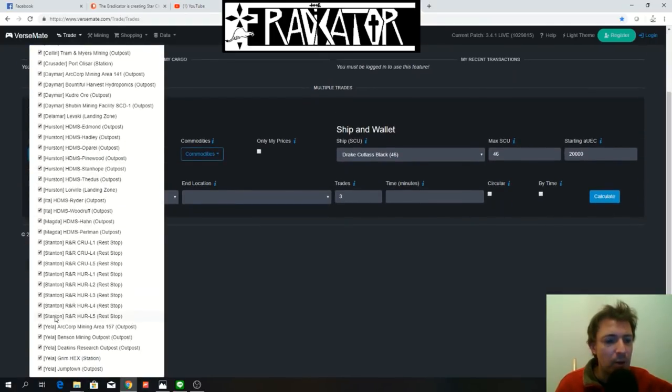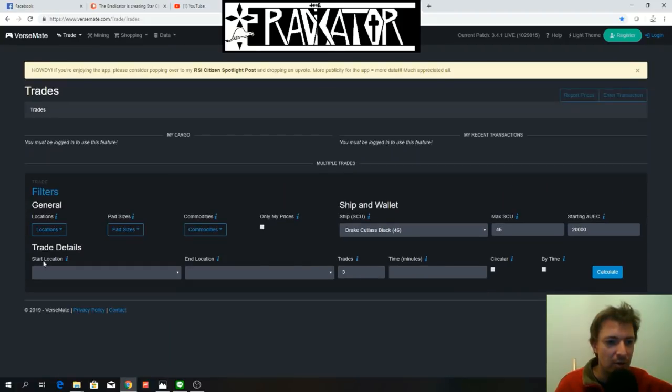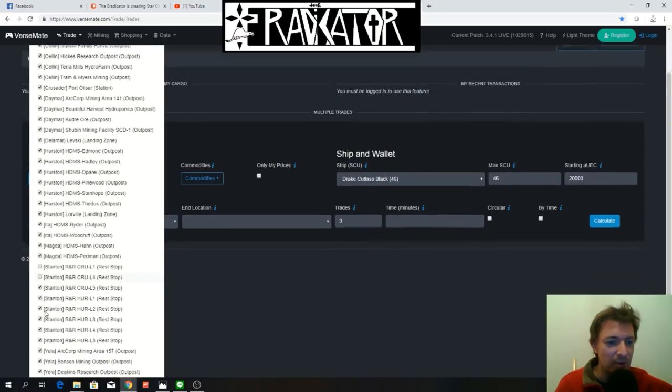For Locations, you can select which locations you want to go to or exclude. We're going to get rid of all the rest stops. Why? Because rest stops only sell scrap, which is not really profitable at all — unless you have maybe a Starfarer and can fill it entirely with scrap, but then someone can steal your Starfarer because those locations are not secure. So we're going to remove that.